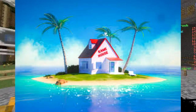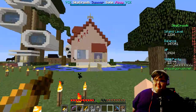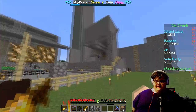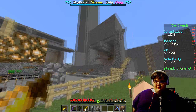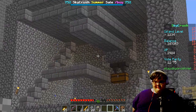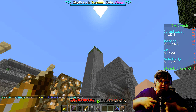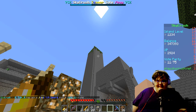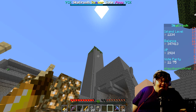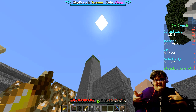My friend built that Dragon Ball Z thing over there — he built pretty much everything outside of this arena area. That's a cactus farm, and that's a villager crushing setup. You can get villager spawners from the crates — I think that's the only way to get them, unless you ask the manager really nicely.